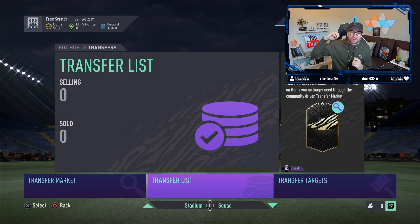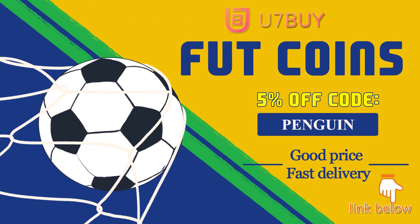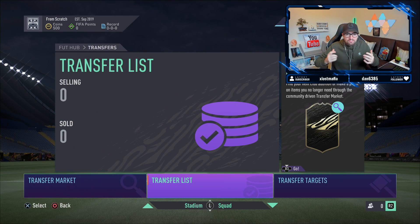Welcome to a FIFA 21 trading from scratch video - this is episode 1. If you want to get a head start on Ultimate Team and pick up some coins, check out my sponsor U7 via the link in the description - incredibly cheap and reliable, and when you use the code 'penguin' you get a discount. If you enjoy, smash like and let's see if we can hit 500 likes.